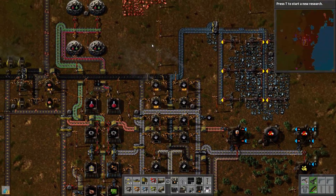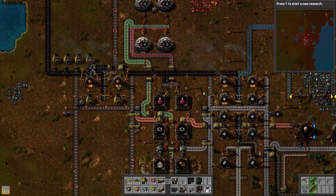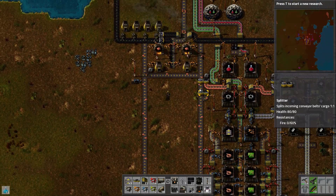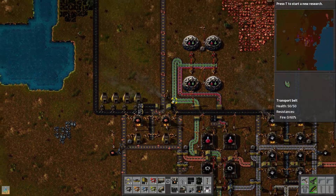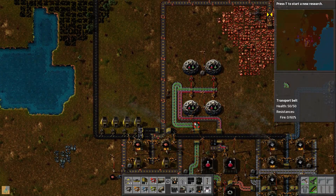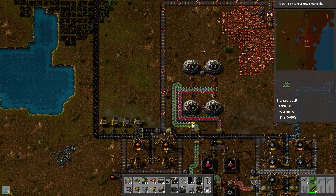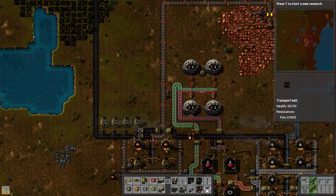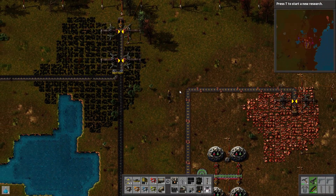I want to get everything lit up. I also need to take care of some power needs again — there's lots of power demand going on right now, so we'll want to get that taken care of as soon as possible. And I also want to move the science around just a little bit to accommodate the input of the blue bottles right where this is.